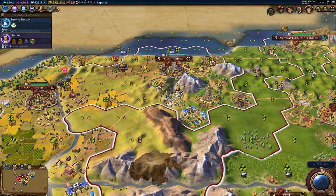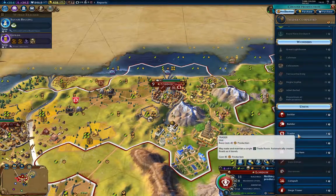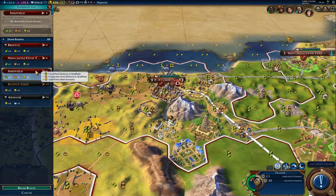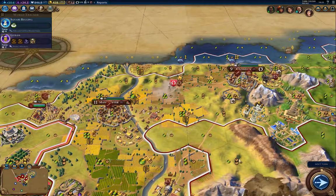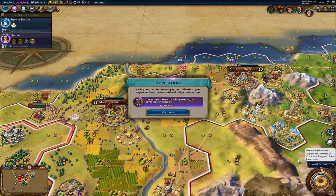More farms of course — always with the farms. I'll have several more traders here. Now I'll send the trader somewhere — I said I wanted one in Sheffield, so I'll do that. You can't neglect tile improvements; if you leave it too long you'll end up falling behind — that's an important thing to keep in mind.